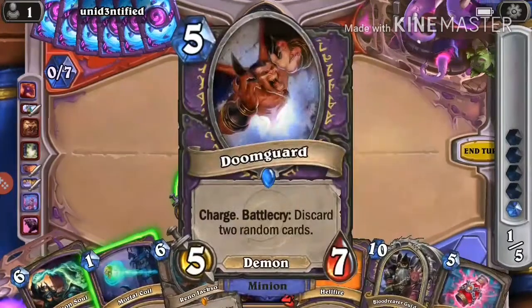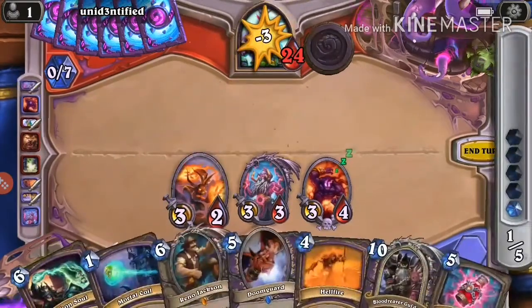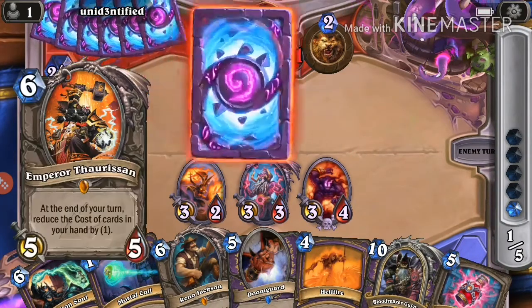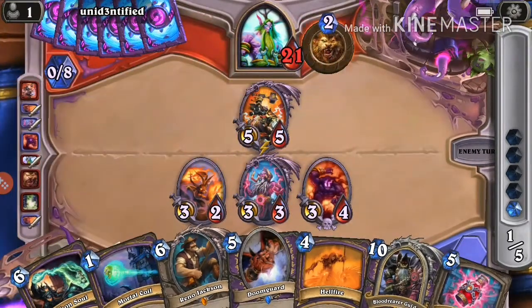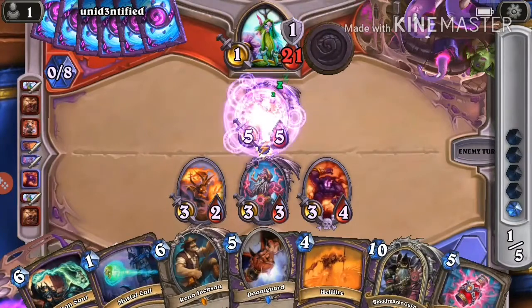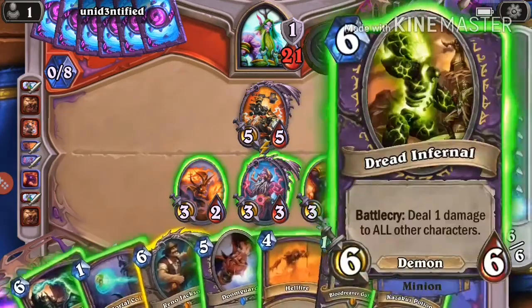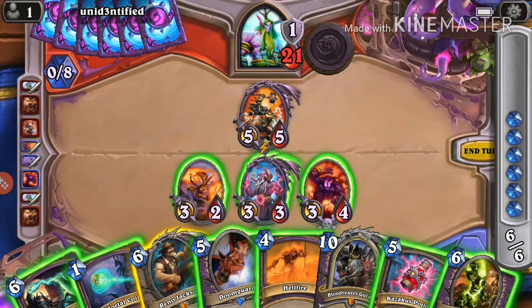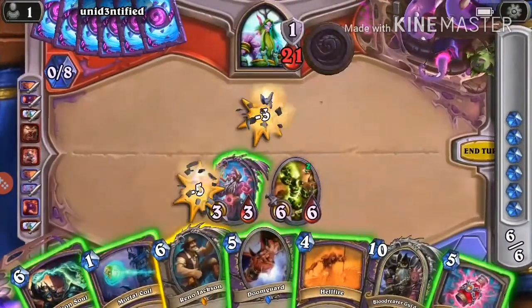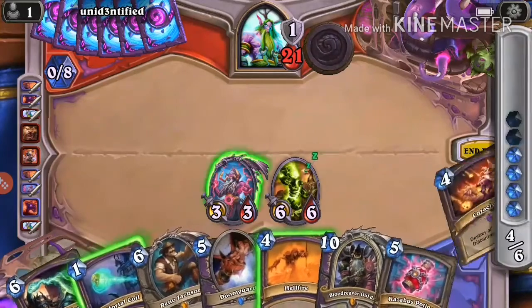I think it's time to play Void Caller here — instead of playing Doomguard directly, we actually want to pull out Doomguard from our hand so the battlecry effect doesn't trigger. I valued playing Void Caller over the Kazakus potion. Actually it's a good thing we didn't play the Kazakus potion. We have Mana — we'll just trade. We drew a demon — cheating out either of the demons wouldn't be too bad. We tapped and got Cataclysm.